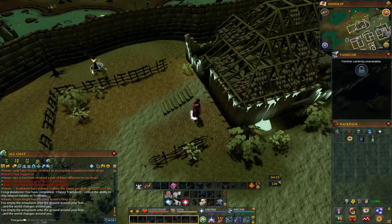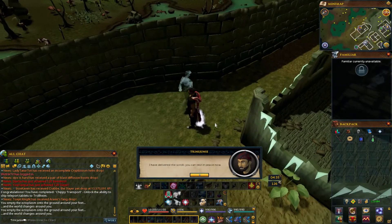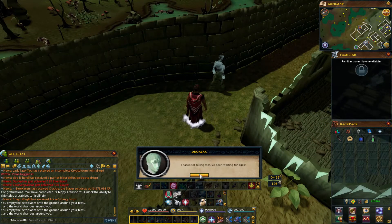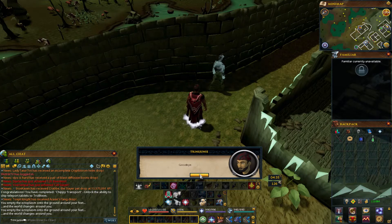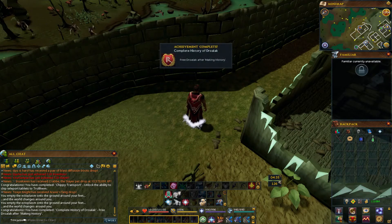Now we got to find Droalac — so here he is right here. We delivered the scroll, he can live in peace. And there we go, that was easy enough.